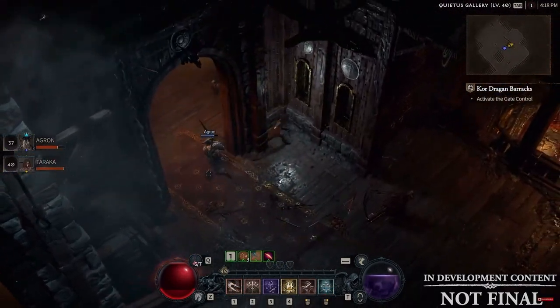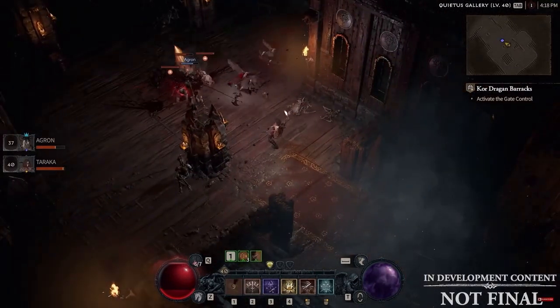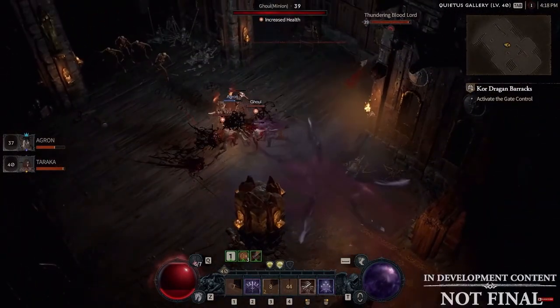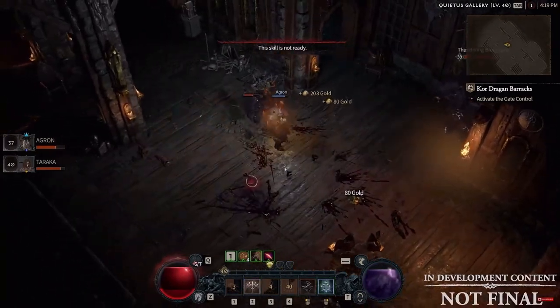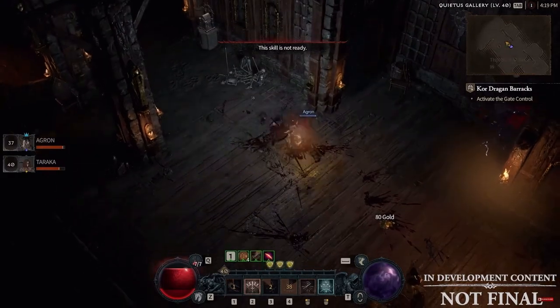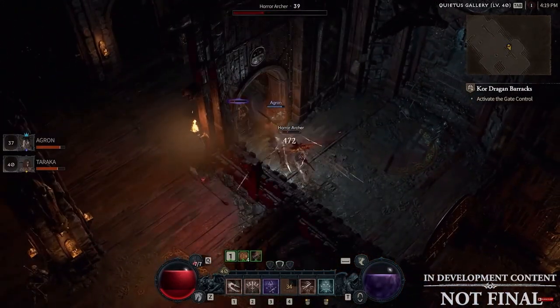The Rogue has four different damage types to help fuel any playstyle in Diablo 4: Physical, Cold, Poison, and Shadow. Physical is going to be your base damage type, which you'll use for most of your abilities until you apply an element of your choice to them, or you're using them in combination with another skill.